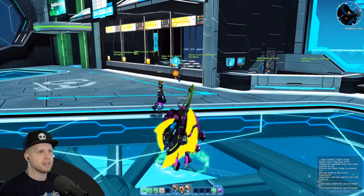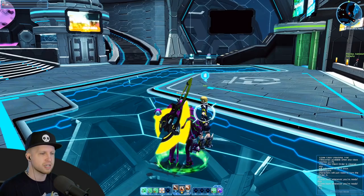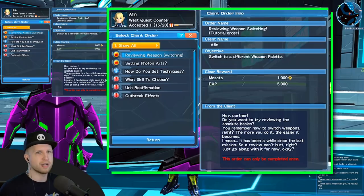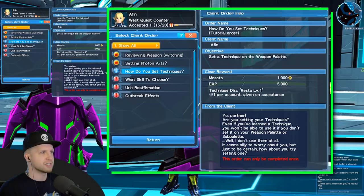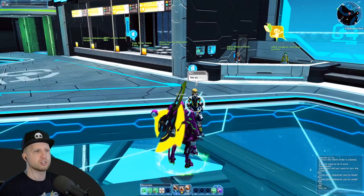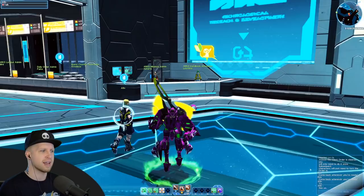This guy Afen — after doing a bunch of starting missions you'll have quests with him. Do them right away because otherwise you'll be locked out of a lot of content, and his quests are extremely easy. Any character with this little icon has client orders. You can accept 20 of them in total, and as you complete client orders for specific NPCs you'll build a relationship with them. The more you do, the more rewards you'll get — you can see in the top left he's slowly working toward giving me a gift.